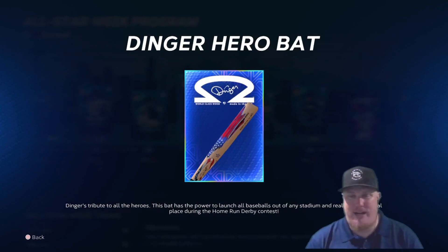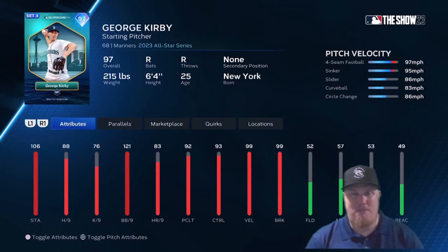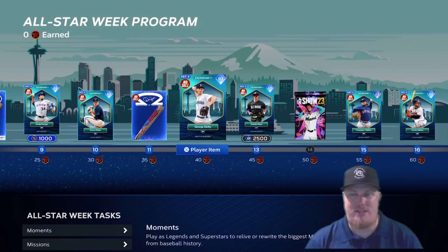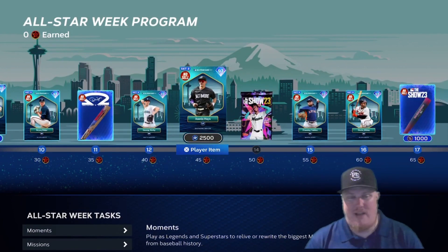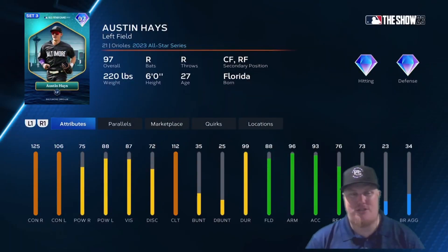At 35 stars you get the Dinger Hero bat. At 40 stars, Mariners starter George Kirby gets a 97 overall player card — that's three pitchers in the All-Star Game program at 97. At 45 stars, 2,500 Season XP plus Orioles left fielder Austin Hayes gets an All-Star Game 97 overall card with 125/106 contact, making him a solid on-base option.